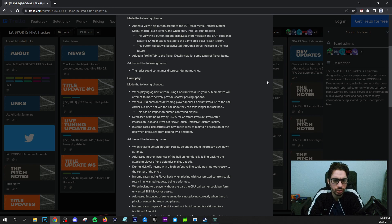When a CPU-controlled defending player applies constant pressure to the ball carrier but does not win the ball back, they can take longer to track back — I like that. They take longer to actually track back after the initial pressure. This has no impact on human-controlled players. Decreased stamina decay by 11.7% for constant pressure pressed after possession loss. Stamina is not the main thing that makes pressure tactics really dumb, so we'll see what's up after the patch.